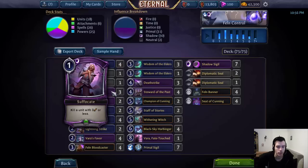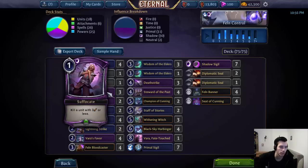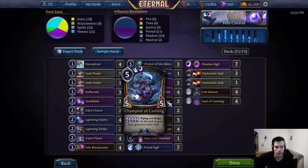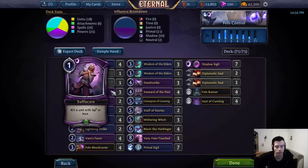The card can also deal with more stuff than Torch would be able to in Felskar. It can kill stuff like all the units in our deck basically — Bloodcaster, Steward of the Past, Witch, Harbinger, but also Combray Healer, Seraph, Statuary Maiden — all for one power. So we get a lot of tempo out of this. It's just a little unreliable especially because some Combray variants run Obelisk, and then Suffocate can't kill a Seraph anymore because it becomes a 4-5. So that's why there's only three.